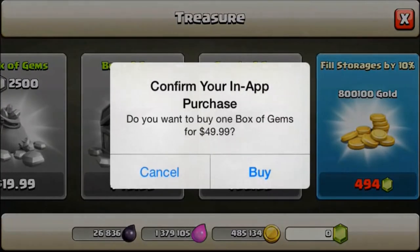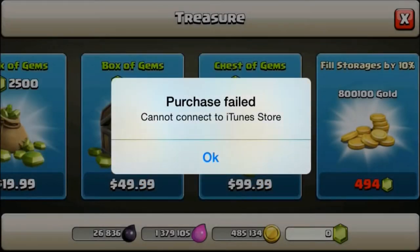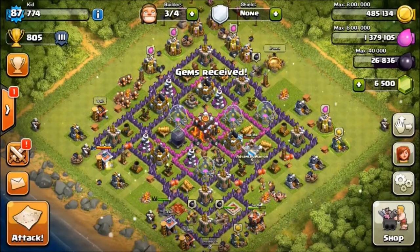We'll start with the $50 purchase, click OK, click Yes, get the purchase ready — next 15 minutes without re-entering password. Purchase failed, but got the gems — alright, that's good.